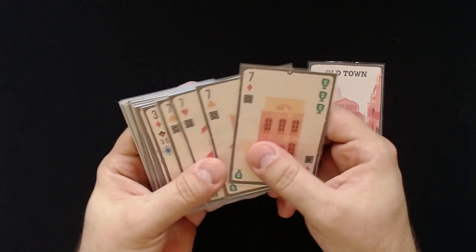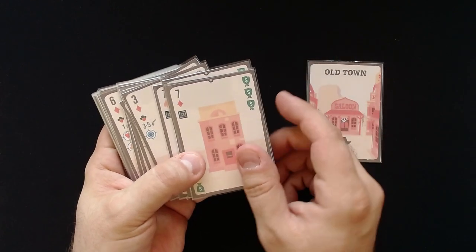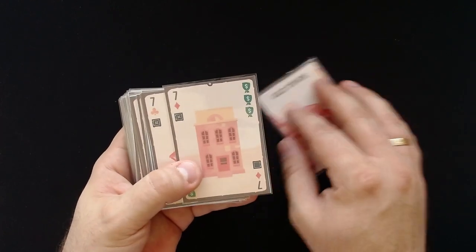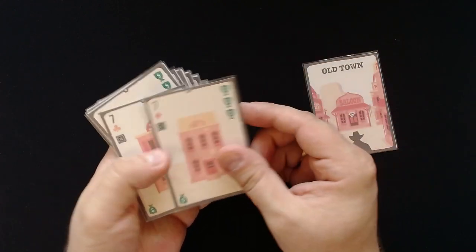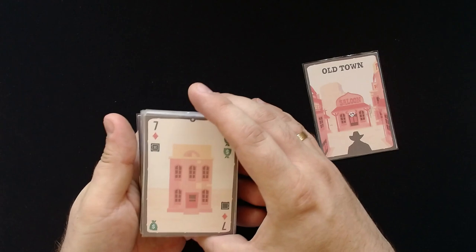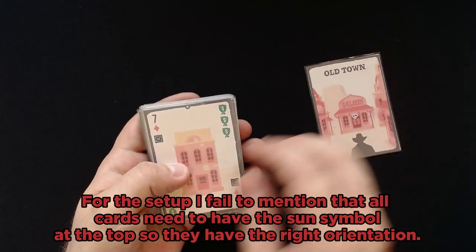We have outlaws that can fight each other and also banks we can rob. It is our goal to put as many cards in the right order at the back of the deck so they can grant us specific points later on. I will just show you how to set up the game and then I will start playing and we will see how that works.